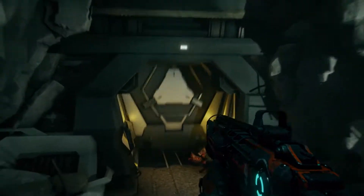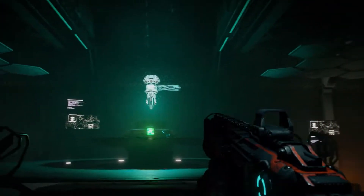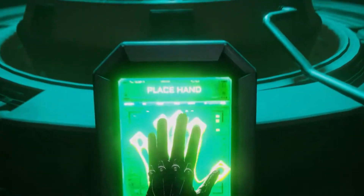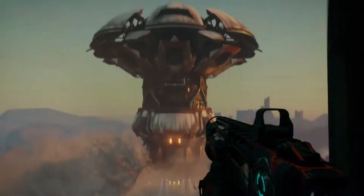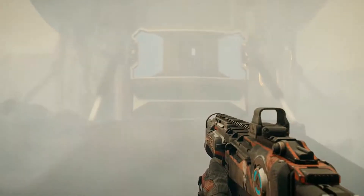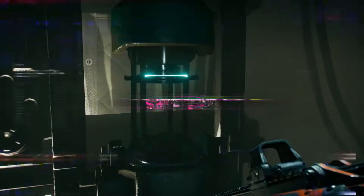Unauthorized personnel are no longer present. Threat has been nullified. Made it to the control room — now bring down that ecopod. Here you'll get access to a brand new ability: Shatter.